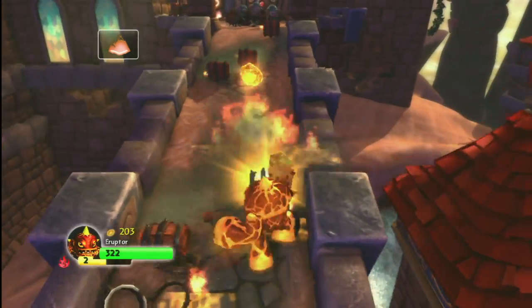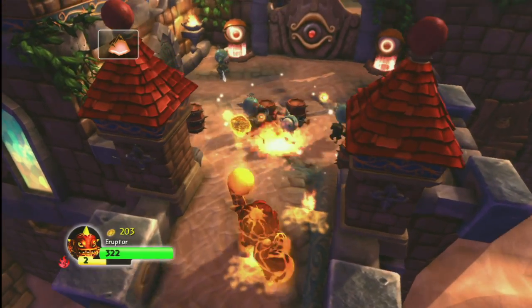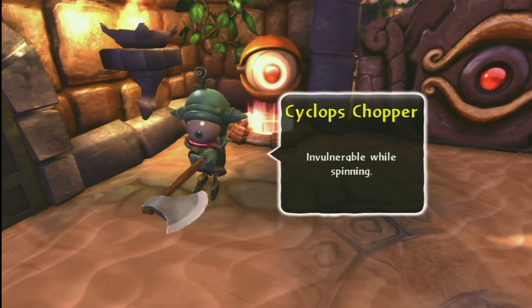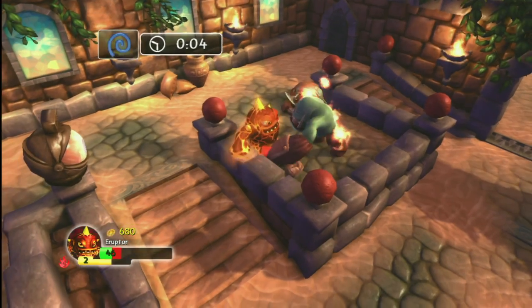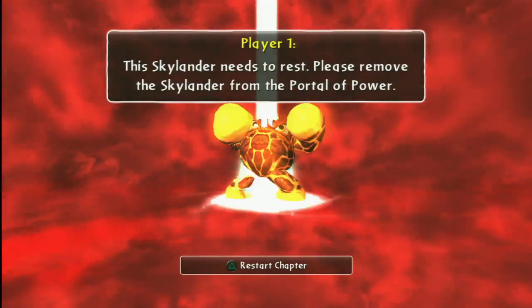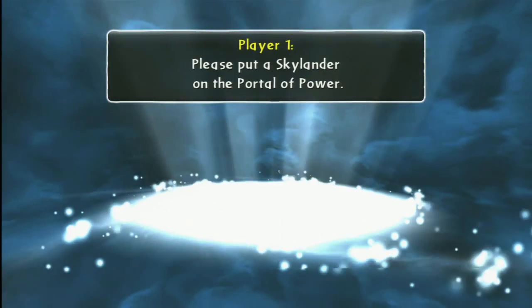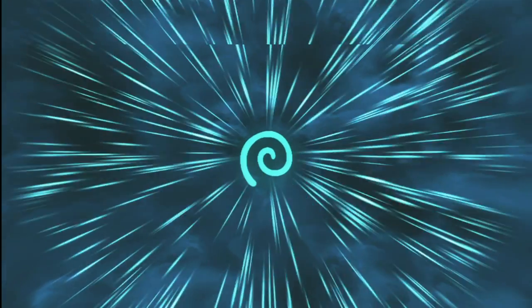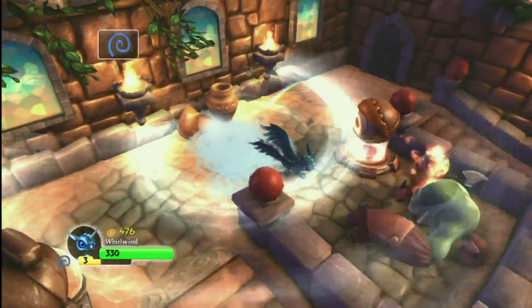Eruptor looks extremely powerful, but the fact is, until you upgrade this guy, he's actually kind of weak. This is the first time I took a brand new Skylander into a more challenging level, and Eruptor got his lava butt handed to him. Skylander failure! Fortunately, your real life plastic action figure doesn't explode — you just have to remove them from the portal of power and sit them in the corner, which is like a silent punishment!